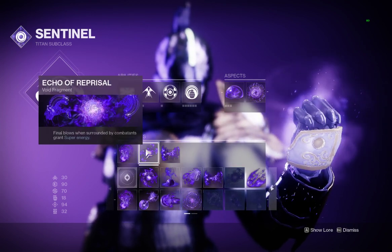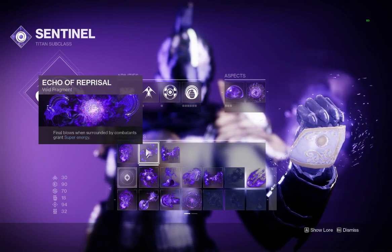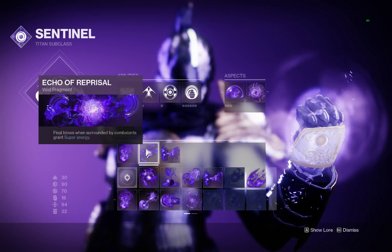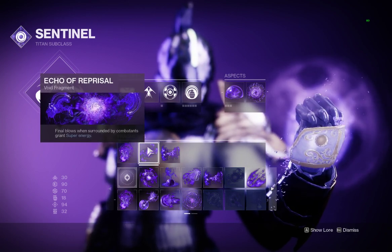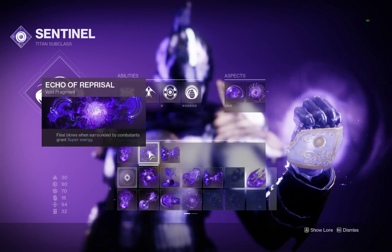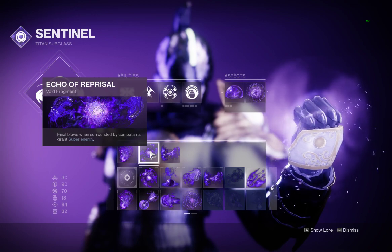Echo of Reprisal: final blows when surrounded by combatants grant super energy. You will always be surrounded by combatants — it's literally anxiety inducing — and this works so well when you need that extra super energy to pop your bubble, put that over shield up, and get that damage buff.